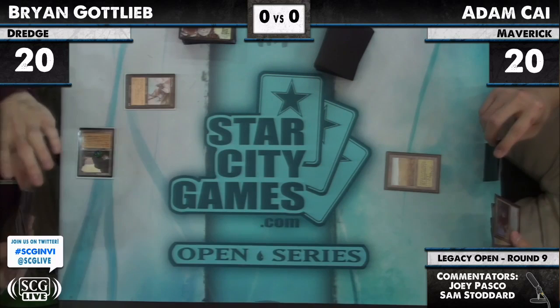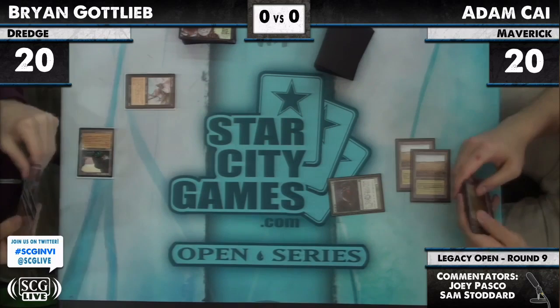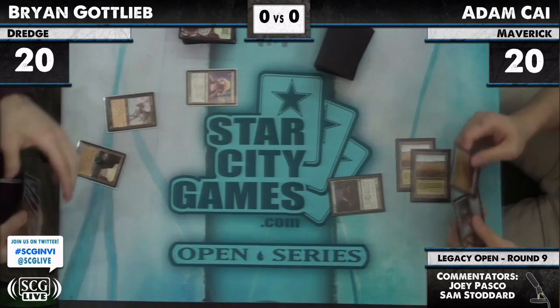A couple things Adam could get here that he would like. He wouldn't mind a Scavenging Ooze on turn two. There's always a question if it's going to be fast enough, but it's usually fairly quick. And there it is — a Scavenging Ooze, and it appears to be a Japanese Scavenging Ooze. A lot harder to find than English Scavenging Ooze. Adam Kai put some thought into his deck.